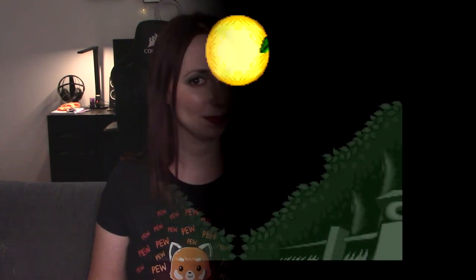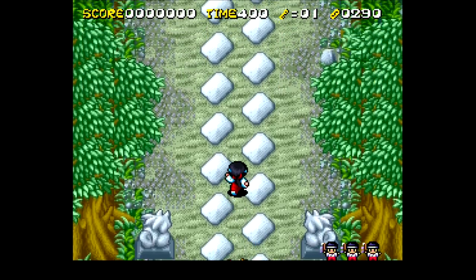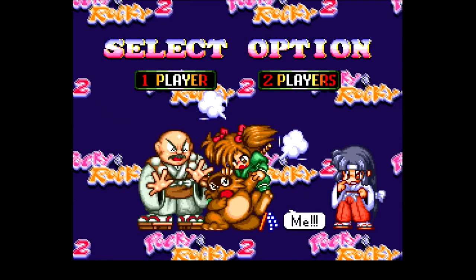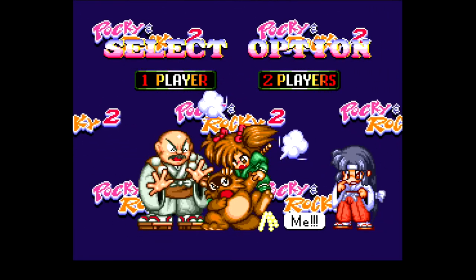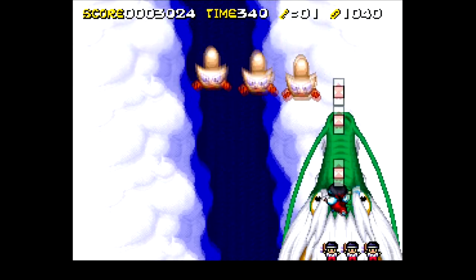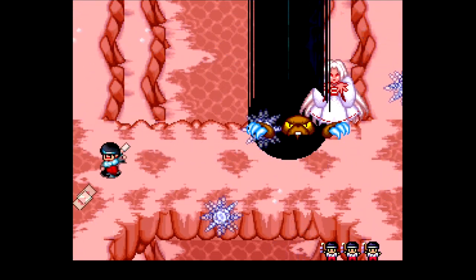When it came to Pocky and Rocky 2, Natsume could have easily just made more of the same, but they decided instead to change things up considerably — for better, and sometimes for worse. Pocky and Rocky 2 released in 1994. In this one you're rescuing a princess. It's still a multi-directional shooter, but shows a different direction right away by making Pocky the only playable character, and letting you choose one of three companions: Rocky, Little Ninja, and Bomber Bob. Your ability set has also changed — the useless single card throw is gone, now you have automatic fire, your melee attack, you can throw your partner at enemies, and use magic which is really poorly explained.